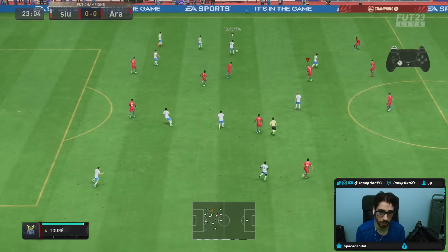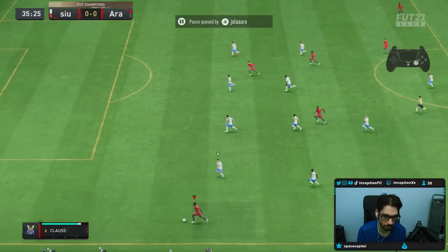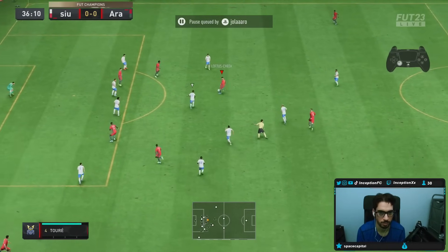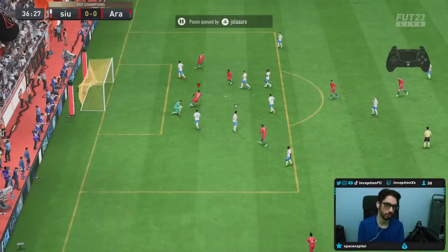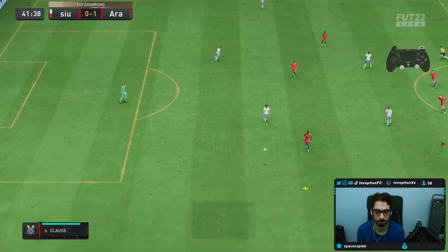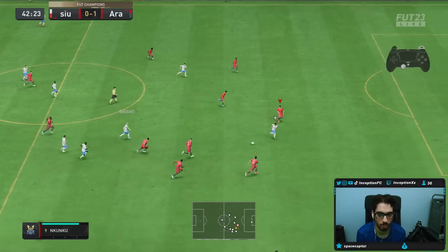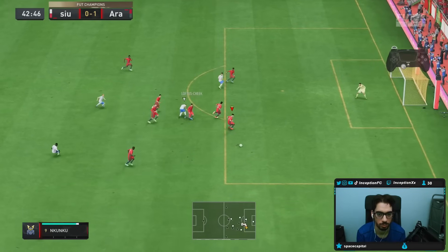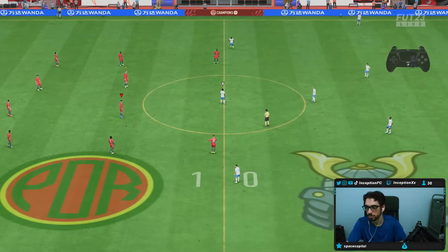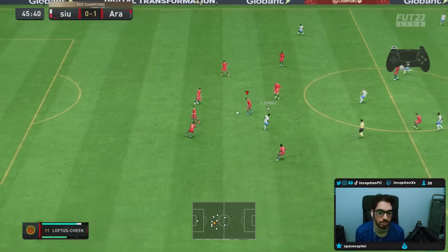The dribbling — dribbling is what lets him down there. That's the agility and balance part. Beauty. Park the bus counter-rat, I'll take it. Nice Loftus. Oh my god, nice!